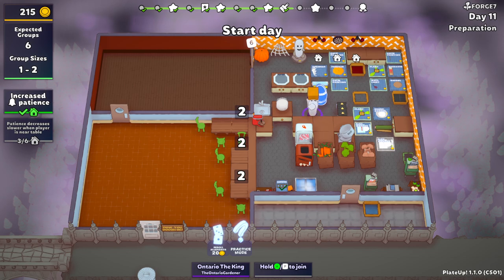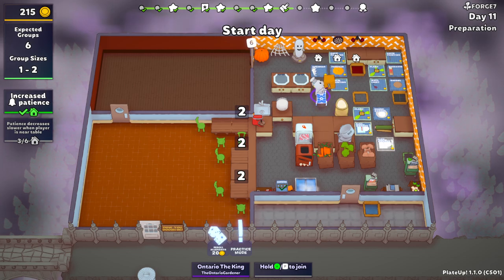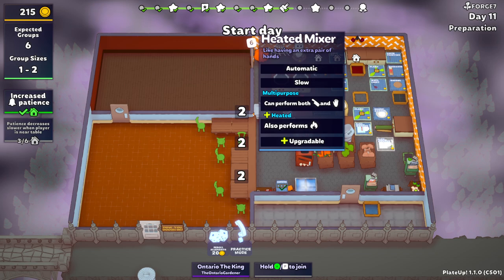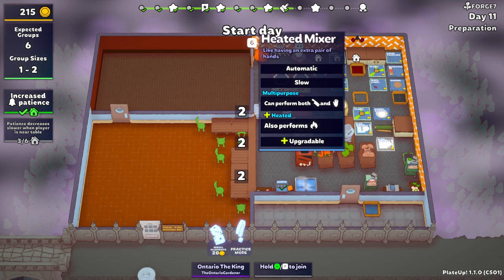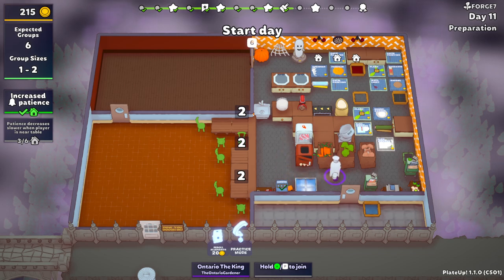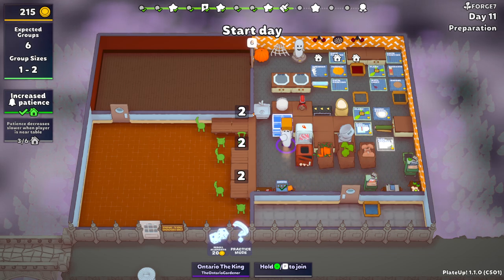We can have this here and this here. We don't have to use the heated mixer feature necessarily. The mixing speed of a heated mixer is still the same as the regular mixer as far as speed — it says slow because the slow is the cooking part. But at least it's going to make crust for us. Maybe we'll actually do something like this.